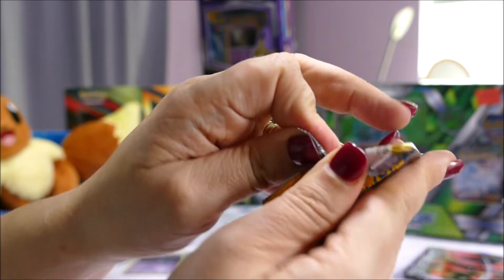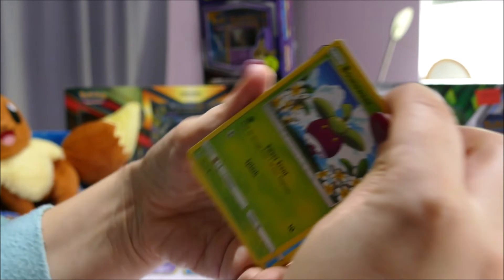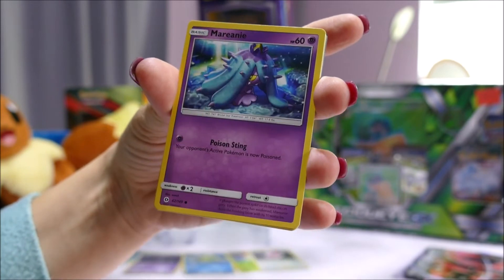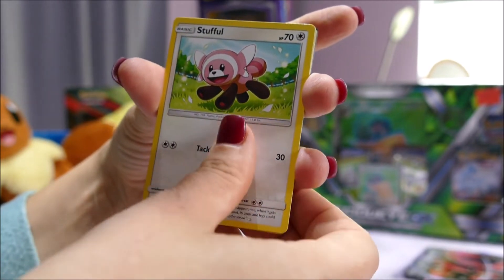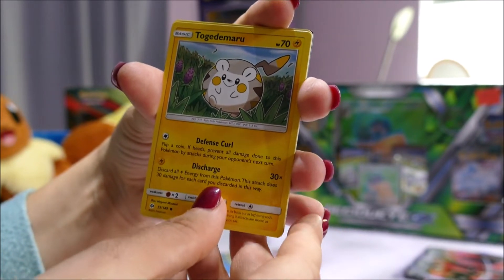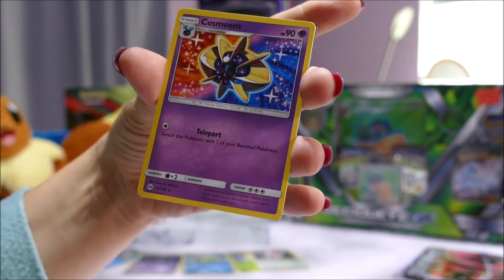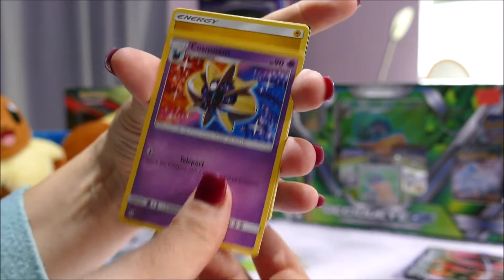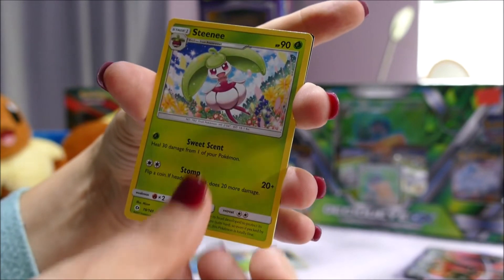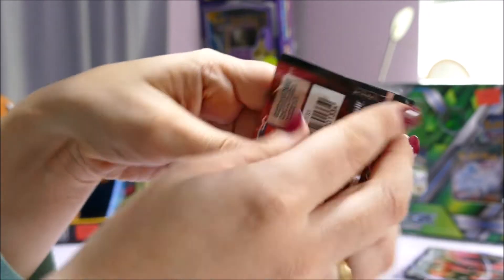Sun and Moon base set, let's get into it. A Bewear, a Dubwool, a Comfey, a Stufful, a Togedemaru, a reverse holo Crushing Hammer. This is our rare: a Cosmog, a Lightning energy, a Poliwhirl, a Steenee, a Comfey, and a code card. Steam Siege, let's get into it.